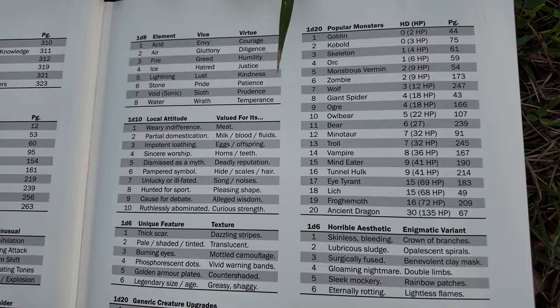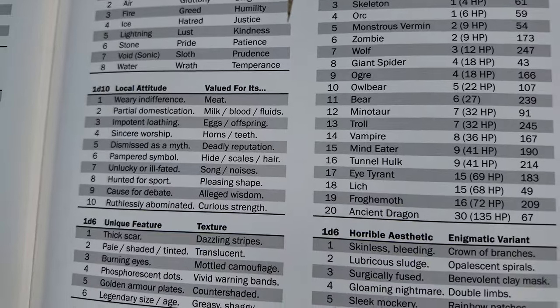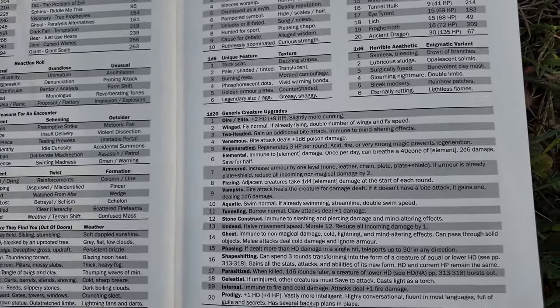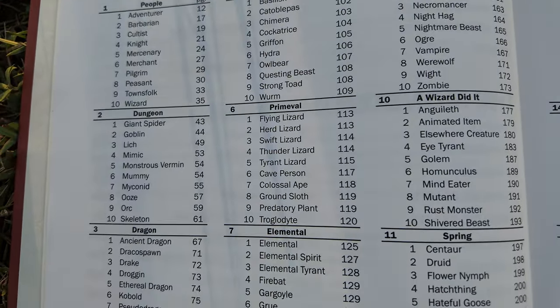One of my favorite tables I haven't seen in really any other monster book: where they find you and the weather. Here we have elements, vices, and virtues. Local attitudes and what they value. We have some unique features and textures that can be added to any generic monster. And I really love this table of generic monster upgrades. This is giving me ideas for two-headed goblins, vampiric bugbears, ghost mimics, and regenerating fire elementals. This can cover so much more than monsters even right out of the front of the book.